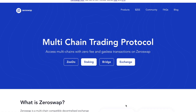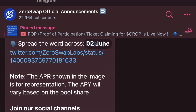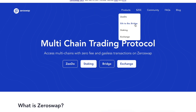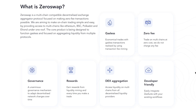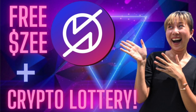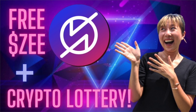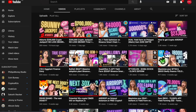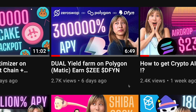ZeroSwap.io is killing it — they've been updating, partnering, and a lot of stuff is going on. On their website you can see they have their actual products: they have ZeeDO, which is their IDO launchpad; a bridge from Ethereum to Binance Smart Chain and right now from Ethereum to Polygon; some staking; and the ZeroSwap DEX exchange. I've actually talked about ZeroSwap in a video a few weeks ago in detail, but for today's video we're just going to be focusing on the farming part.